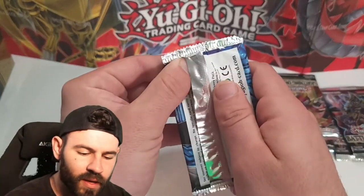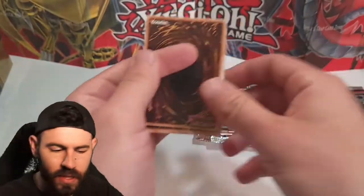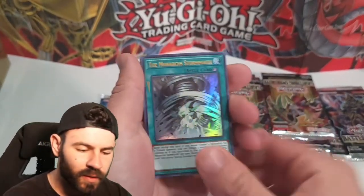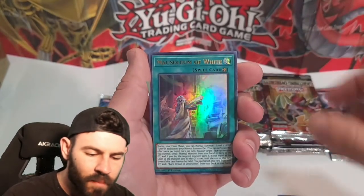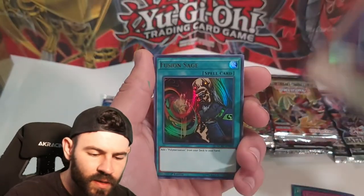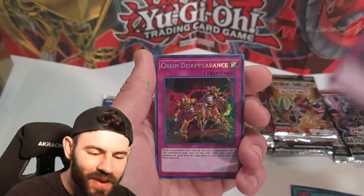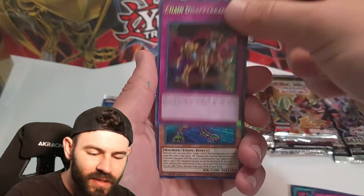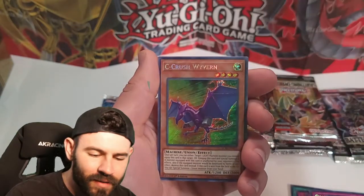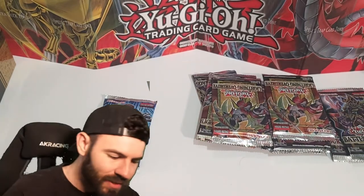Let's dive on into another Kaiba pack. We'll take two from the front again, put those couple secrets in the back. Can we get the Ash Blossom? Can we get Delinquent Duo? We got the Monarchs, Mausoleum of White, Tyrant Wing, Rider of the Stormwinds, Fusion Sage, Just Desserts - classic card right there - Chain Disappearance, B Buster Drake, Silver's Crying, and Sea Crush Wyvern. Not the Ash Blossom, but we got some pretty decent cards in that one.